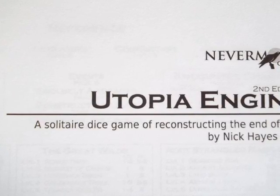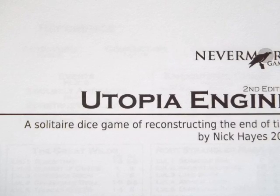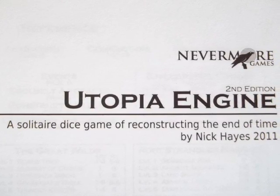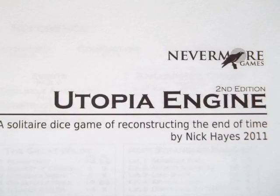Welcome to the Rocking Horse Dreams. Today we are going to take a look at Utopia Engine, a solitaire print and play game by Nick Hayes and released by Nevermore Games. In the game you play an artificer who is attempting to reconstruct the Utopia Engine within the next 15 days in hopes of averting the end of the world.